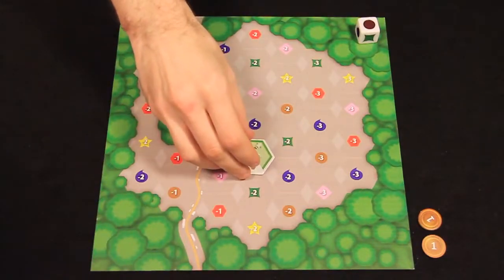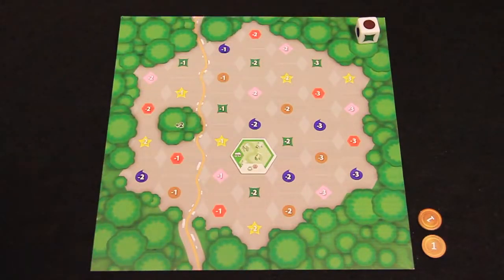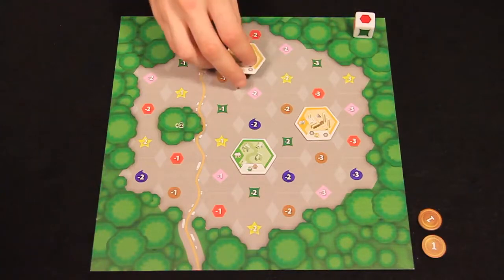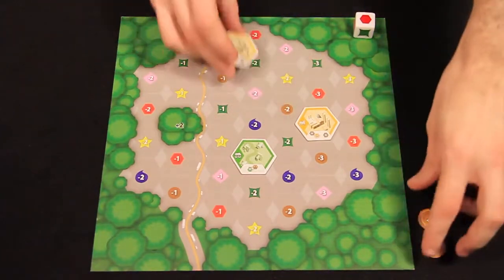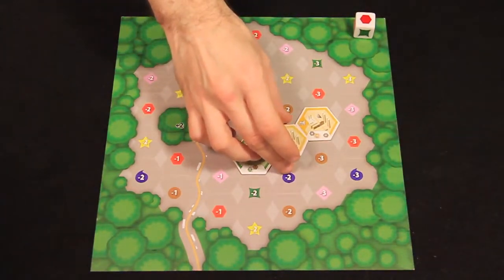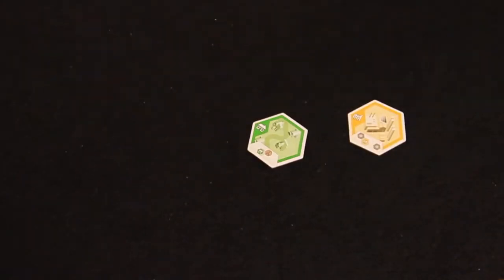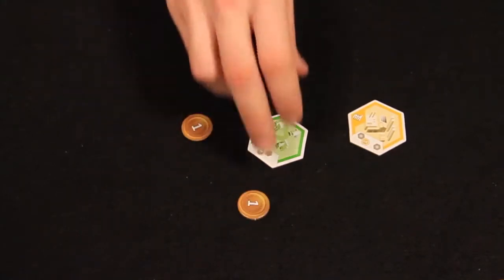Players may place their tile on any unoccupied space. If the symbol on the space matches the parcel die, place the tile for free. Players may also place the tile on an unoccupied space marked by any other symbol, but they must pay 2 coins to do so. Placing a tile on the plus 2 space is always free. If the player can't place their tile or chooses not to, they can discard it and gain 2 coins.